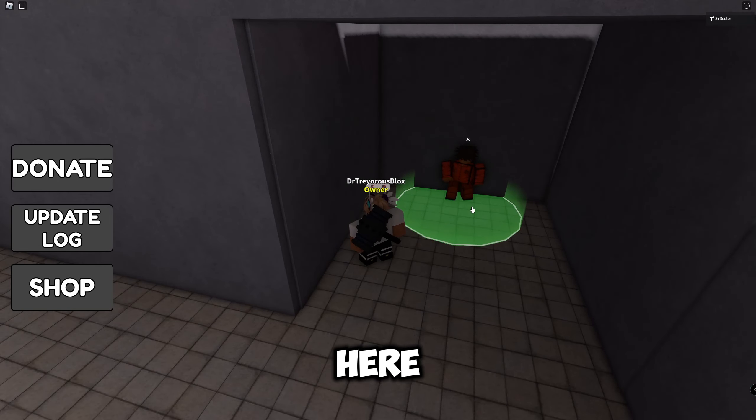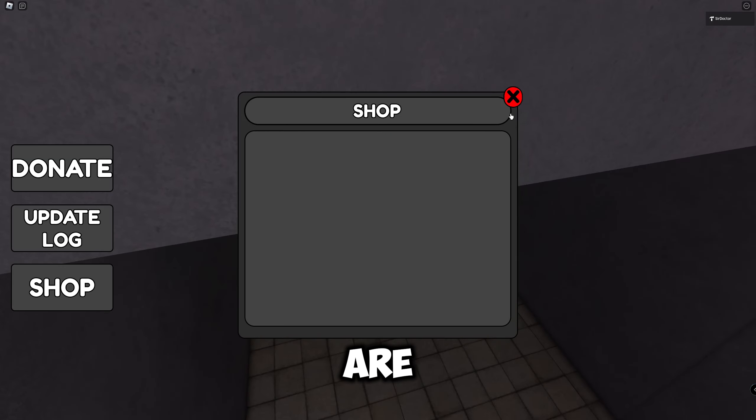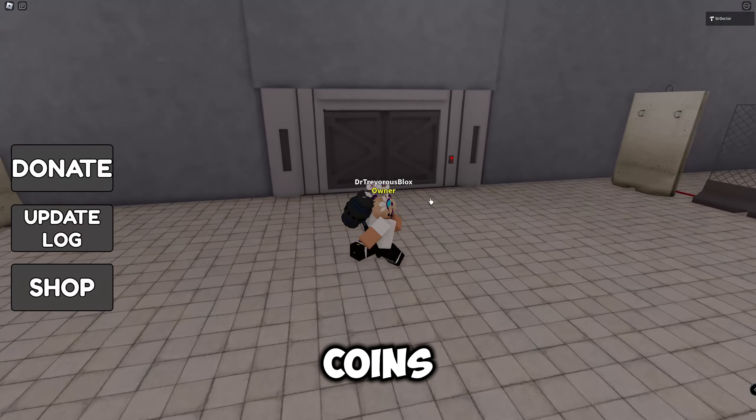There's this guy over here — he's animated. When you walk over, the shop UI pops up. I'm going to add it so that you can buy stuff from him using the coins you earn in game.